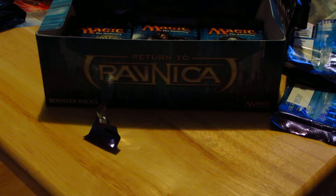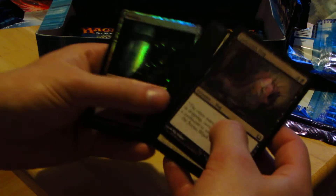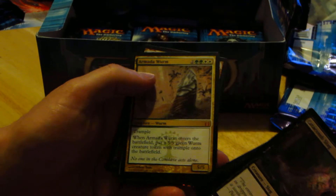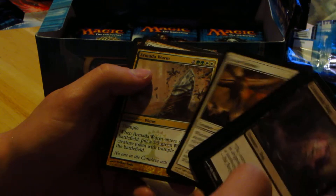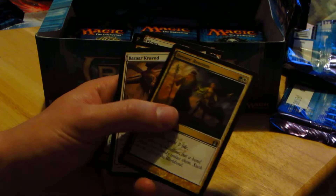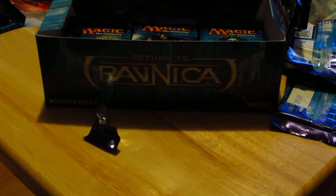I'm at the halfway point now. We have a shiny land — very nice. Armada Wurm with trample — whenever Armada Wurm enters the battlefield, put a 5/5 green Wurm token with trample onto the battlefield. Also Kralov — sorry, Heroes' Reunion and Sphere of Safety. We always need a Sphere of Safety, especially playing Magic: The Gathering.